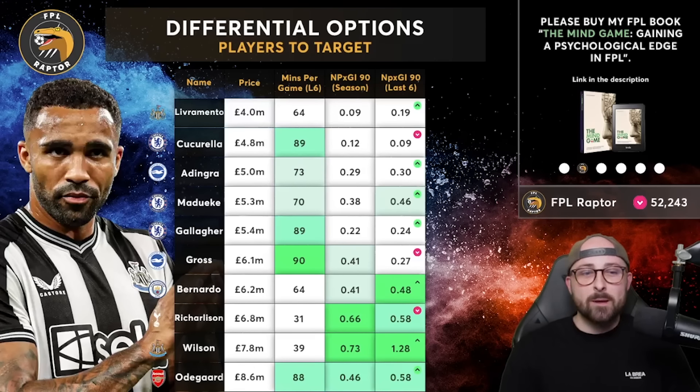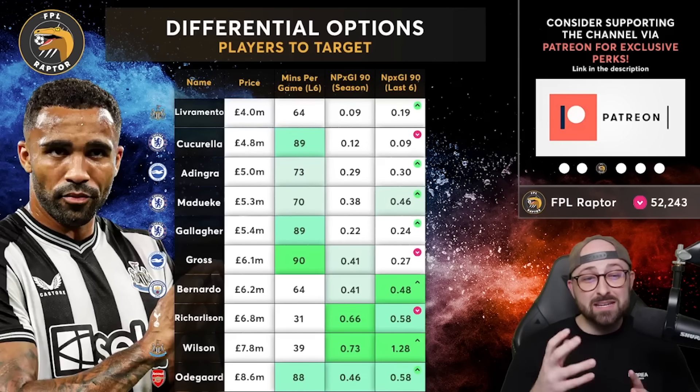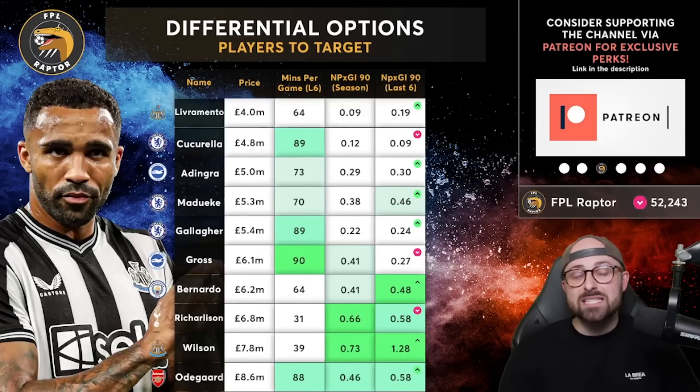My favourite differentials overall are Richarlison, Wilson and Odegaard, but I don't mind a cheeky punt on Odinger or Madueke. Gallagher and Gross are okay options. Defensively, Cucurella would be up there as my favourite differential in defence.